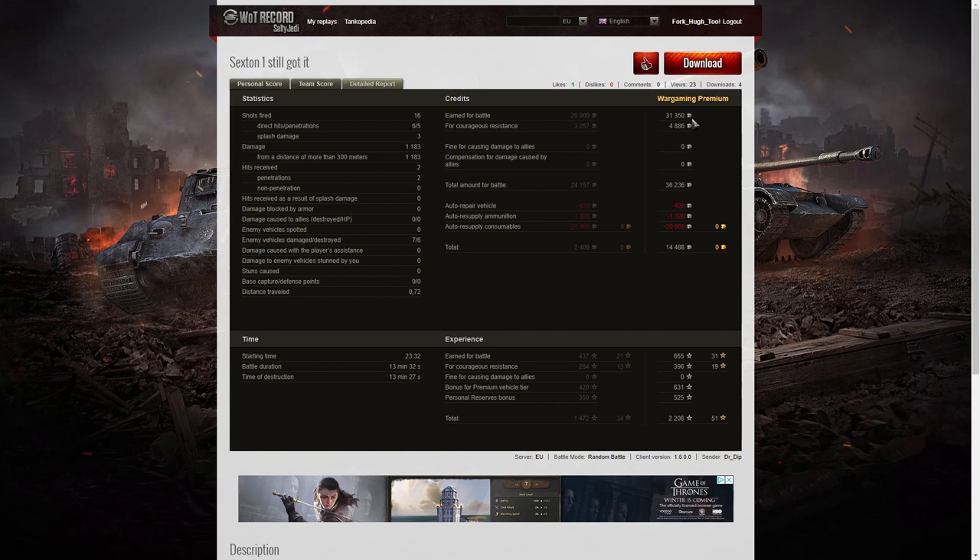He earned 31,350 credits from that game, plus 4,886 from Courageous Resistance, for a total of 36,236 credits. But after repair, ammunition, resupply, and consumables, he took away 14,488 credits altogether. He picked up 655 base XP on a premium vehicle, 396 for Courageous Resistance, 631 for premium vehicle tier bonus, and 525 for a personal reserve bonus, so he took away 2,208 XP altogether from the total.